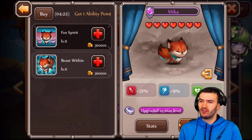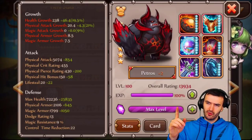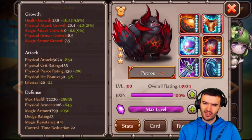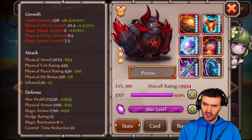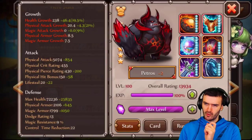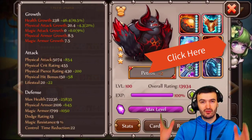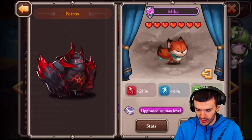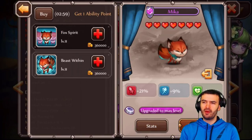Checking Petrol's final stats, the pet bonuses show up directly in his growth stats: health growth plus 19.5%, physical attack growth plus 21%, plus a small magic boost we don't really need since his magic is zero. Ideally I'd love Mika on a dual-attacker, but for Petrol with the healing, armor, and physical attack bonus she works perfectly. You can always access your pet from the hero screen by clicking the pet tab.